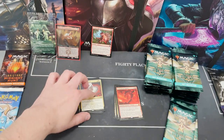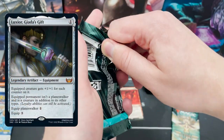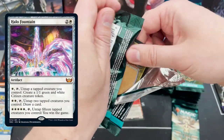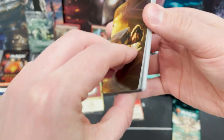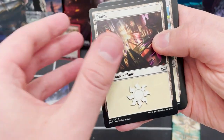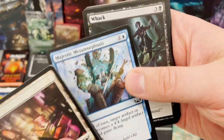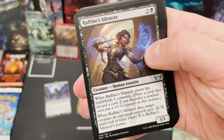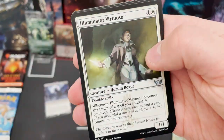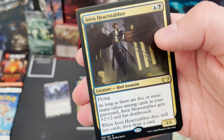Speaking of valuable cards: there's Luxior, a really cool counter-loving card, and Halo Fountain — which is dirty. You tap 15 creatures for the win condition. That could very easily be done in a big token-loving color combination.